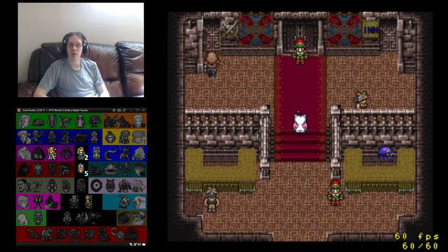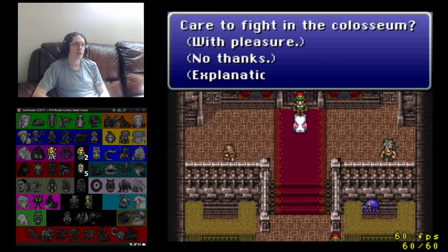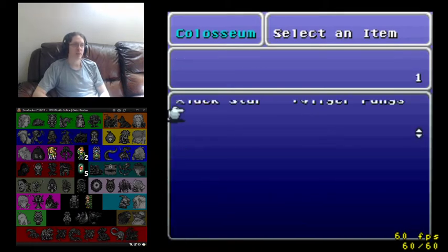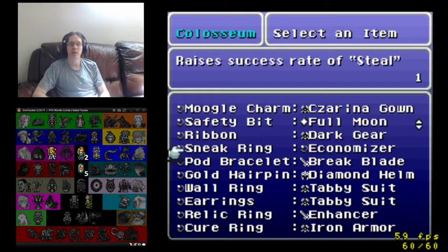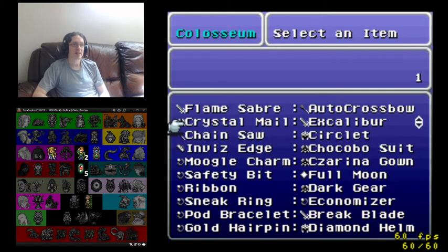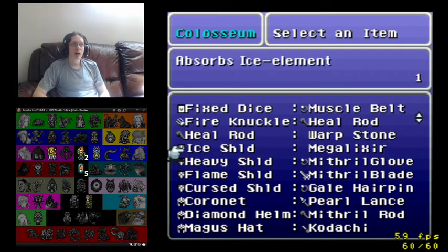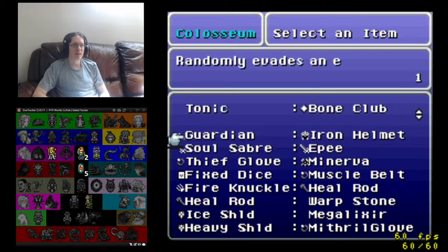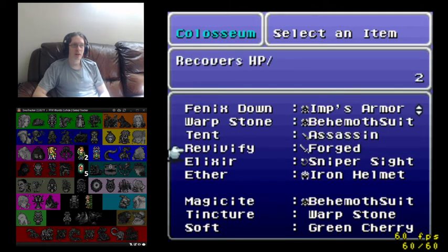We might also be able to get a character from this. Originally, if you give Striker to the Coliseum guy, Shadow will come and fight you — so that might also happen. Let's see — did I save? This tells you what you're going to get, which is kind of nice because it's all randomized. Anything insane in here that I absolutely can't live without? This Economizer — okay, so you can only get one of them, but I want that. Also this Excalibur — I want that too. I'll take the Pearl Lance. I definitely want this Behemoth Suit for a Magicite — that's a great deal. Great deal for the Warp Stone as well.